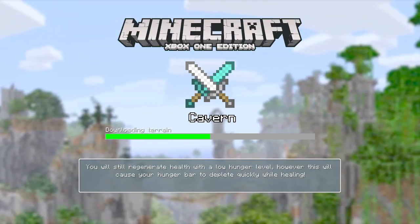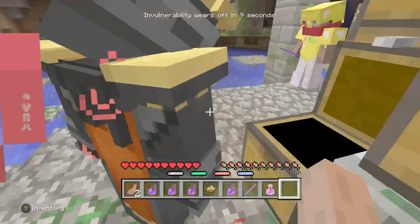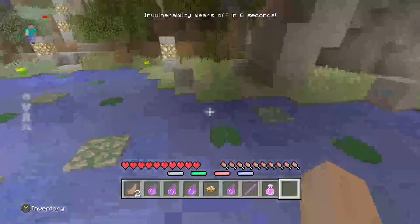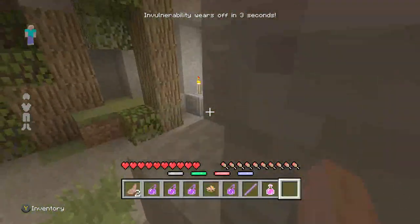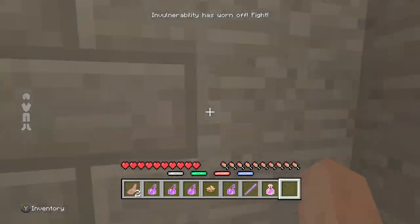Let's go into a game. For those who don't know, you can also use LB to collect everything from the chests — LB if you're on Xbox, L1 if you're on PlayStation.